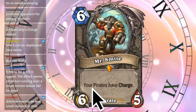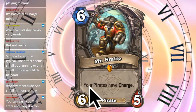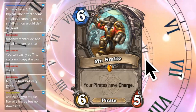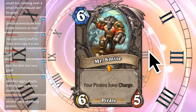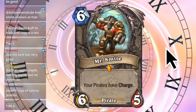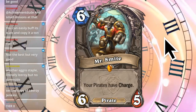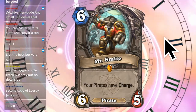Mr. Smite - your pirates have charge. This is a pirate, which means it has charge, so it's a six cost minion with six health and six attack that has charge and gives all your pirates charge - including Patches the Pirate. I'm going to say this card is really good, because Hearthstone is afraid of charge - they hate charge more than anything. Chat says tier one, not the best but very good. I thought it would be broken. It's like a second copy of Leroy Jenkins except costs more mana. Either way, you guys are saying this card is good.